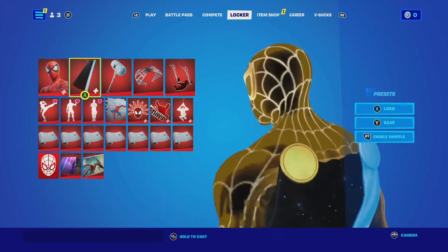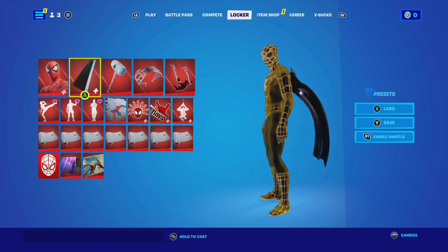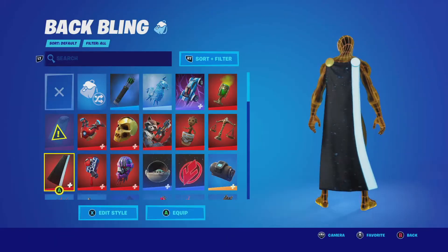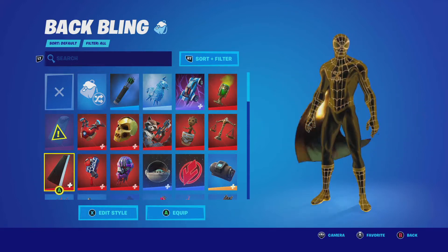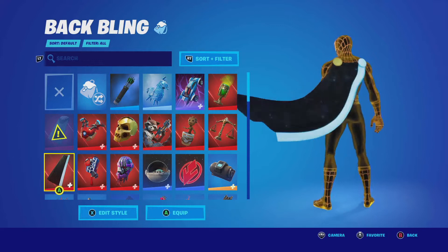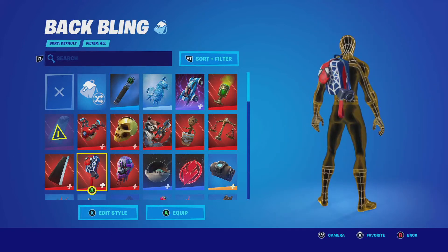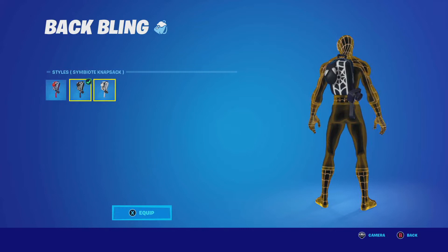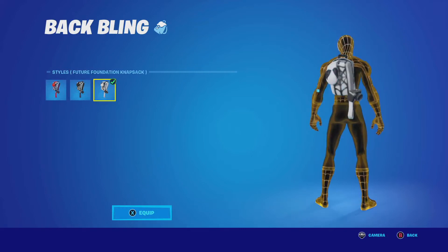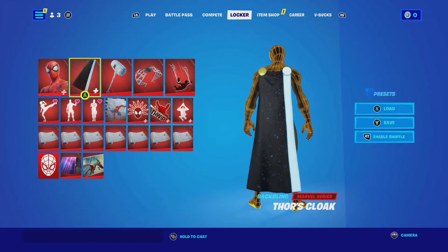In the locker I'm using Thor's cape because I just feel like that goes way better than Spider-Man's own back bling. From the front it just looks awesome. There are also three styles for the back bling which I'll show you — there's symbiote, symbiote knapsack, and a future foundation knapsack.